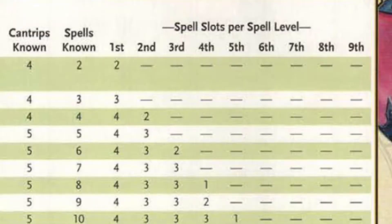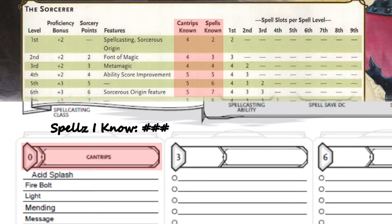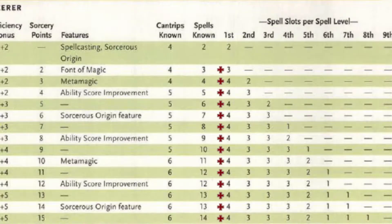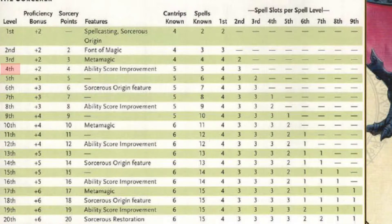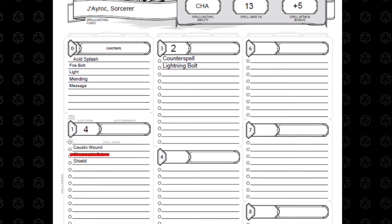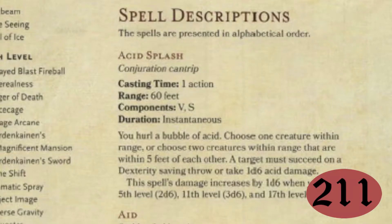Last up is the most fun and most complex part of leveling up a sorcerer: picking spells. First, get your spell sheet and update it so that it reflects the accurate number of cantrips and spells known, as well as the number of spell slots you have at each level. The table reflects the total number of spell slots you have, not the number you gain at that level — a level 20 sorcerer does not have 77 first level spell slots. You can only pick spells you have spell slots for; a level 4 sorcerer cannot learn a third level spell. Every time you level up, you can swap out one spell you know for one you don't, so long as you don't exceed the total number of spells known. Refer to Player's Handbook page 209 to see what spells you can learn as a sorcerer, and page 211 to see how each spell works.